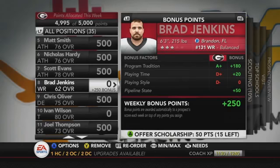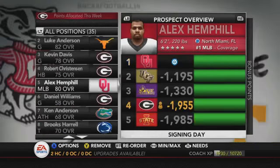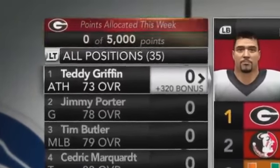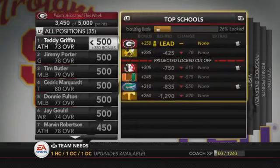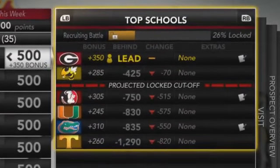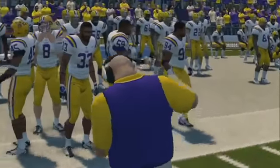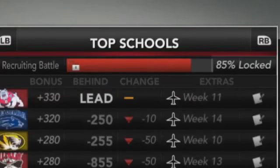In NCAA 13, things like promising players playing time, conference championships, and rivalry victories seemed very easy — you could recruit a guy in a pipeline state, promise him a game in his home state, and get 300 or 400 points just for that. Some aspects of NCAA 13 recruiting were too easy if you knew what you were doing. I do like the emphasis being placed on your coach's abilities, though I want to see how well it works in execution.